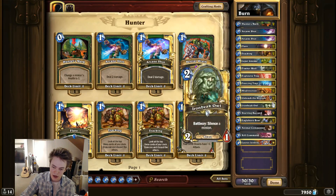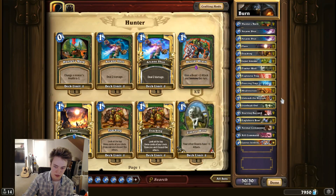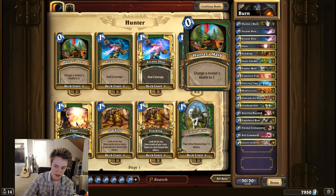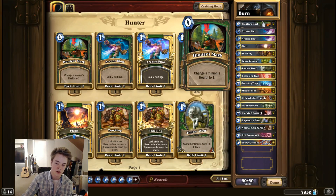Hunter's Mark: a lot of people play 2 Iron Beak Owl as a way to get through big taunt creatures, because you do need to deal a good amount of damage with your actual creatures to kill them. But I found Hunter's Mark just a lot better. You could use it to kill giants and stuff to keep yourself alive instead of just silencing. It's a lot cheaper, so you can actually play it the turn that you go off with Starving Buzzard and Unleash the Hounds after drawing a million cards. It just synergizes really well with traps. I'd probably play 4 of this card if I could.